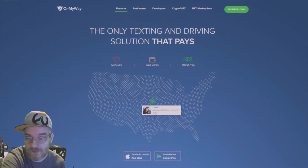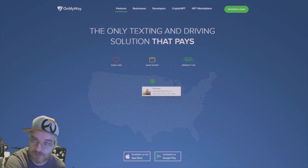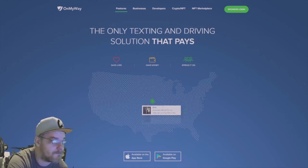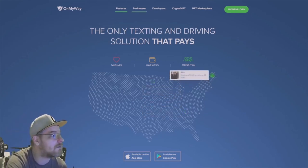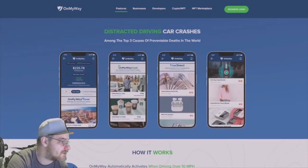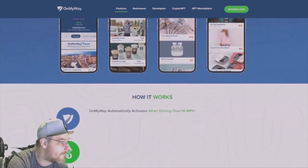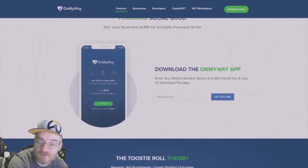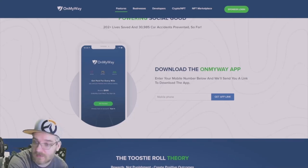My way link is down in the description — basically an app on your phone where when you don't use your phone while driving, you get points that you can redeem for gift cards. You get Starbucks, makeup, earbuds, travel gift cards — a lot of good stuff. Download Mile IQ using the link in the description below and you get a hundred dollars just for clicking that link.